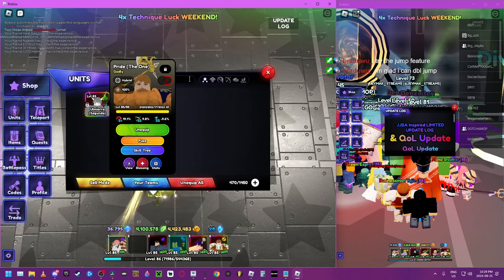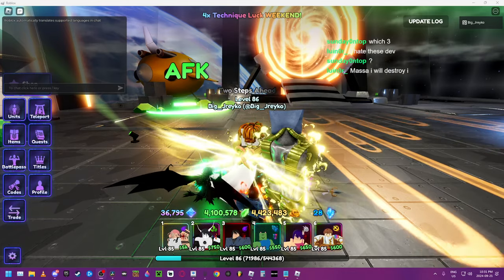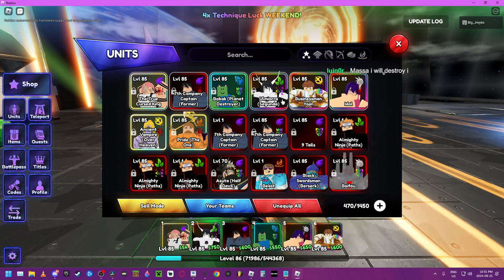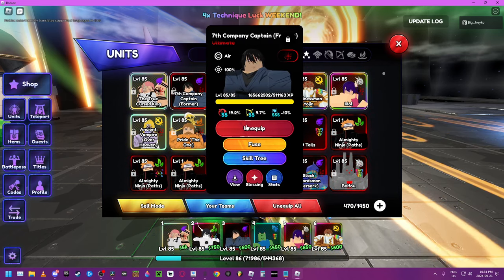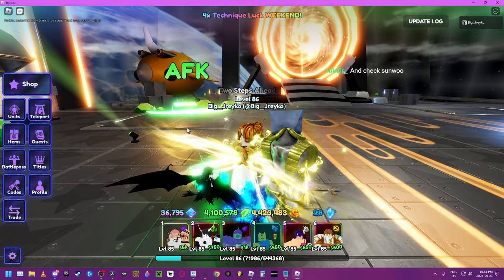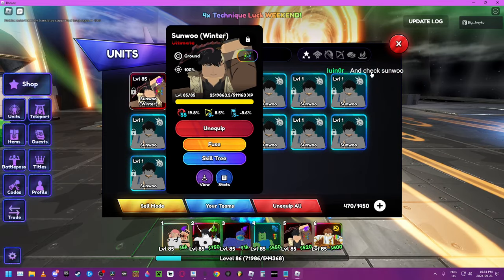I don't know if there's any other units they nerfed, but we'll see. I heard his AoE is dog water. Breaking news — I heard that Guts got nerfed too. So we're going to equip Guts instead of him. And I heard Sun Jin Woo — did Sun Jin Woo get nerfed too? Let's equip Sun Jin Woo.